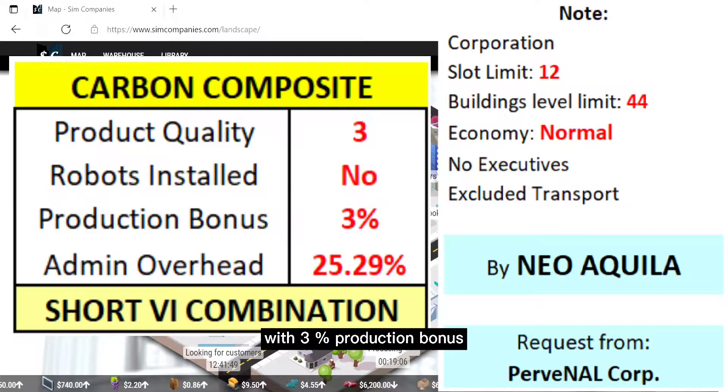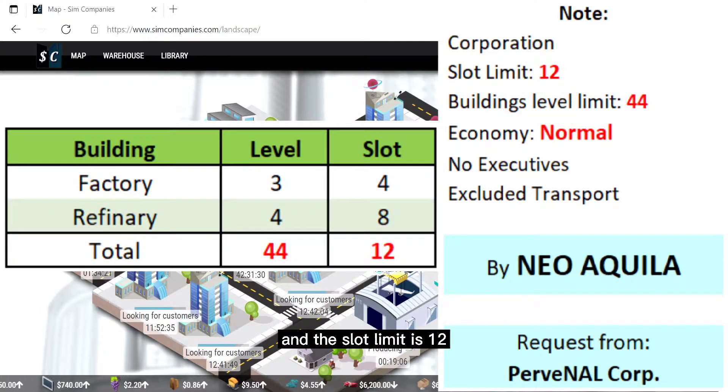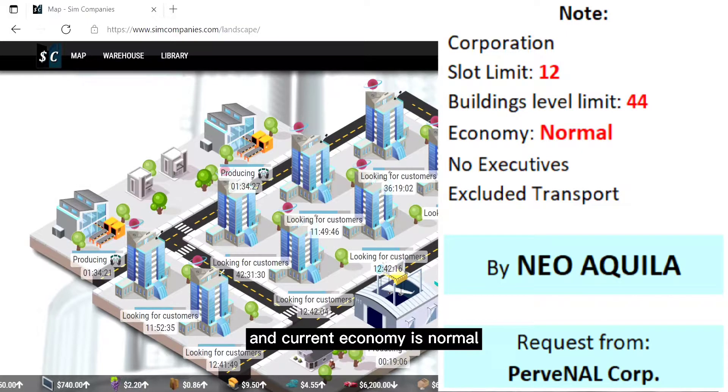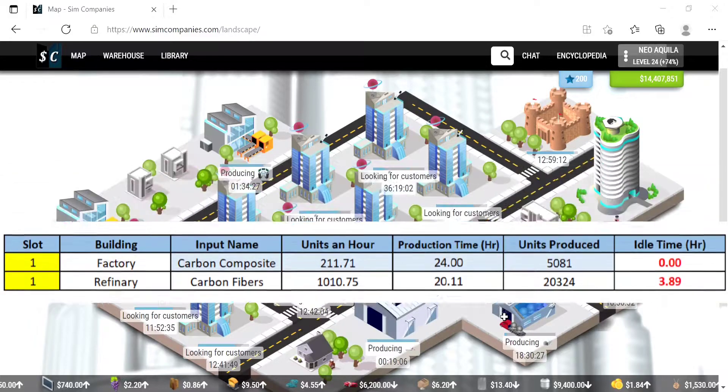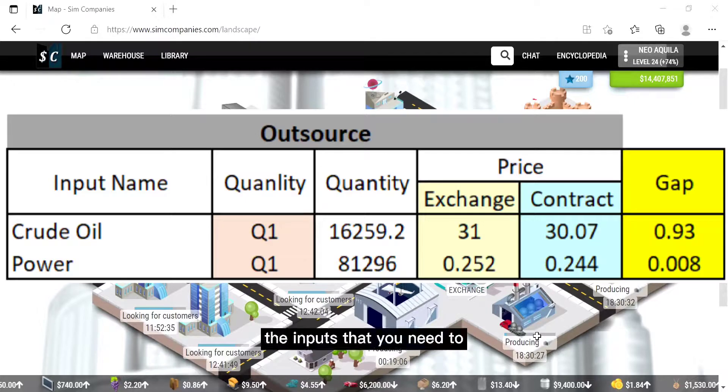The short V setup has a 3% production bonus and a slot limit of 12. This setup consists of four level 3 factories and eight level 4 refineries, for a total buildings level of 44. The current economy is normal. Every factory can produce more than 5,000 of carbon composite, and every refinery can produce more than 20,000 of carbon fibers.